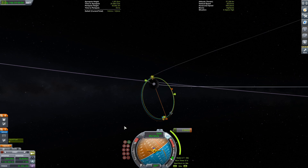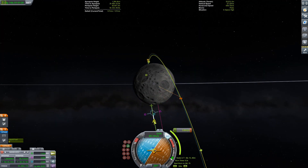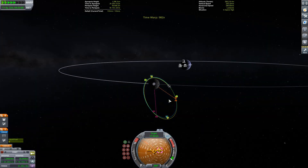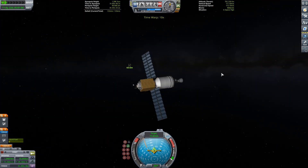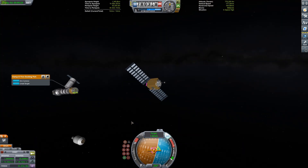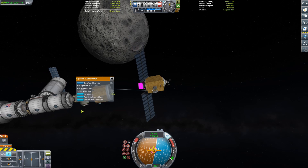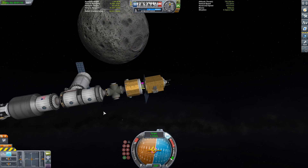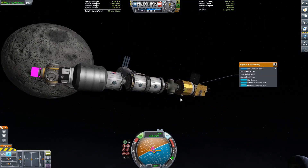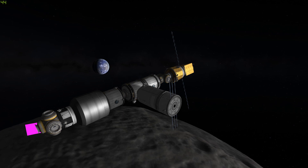We are set up to do our final docking of the day to complete the station. Almost crash into it, but that's not important — turn around and get the lazy method of docking going, which as everyone knows is the superior method. I checked the solar panels quickly because I thought they would crash into the station as they were rotating. That's it — that's the station done.